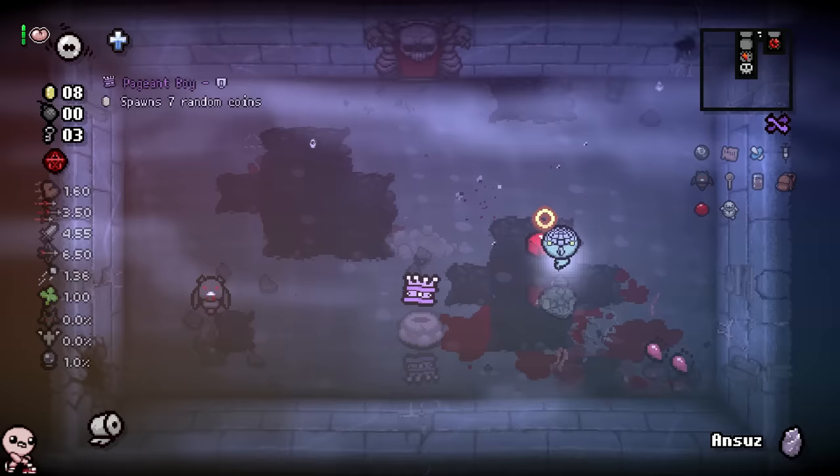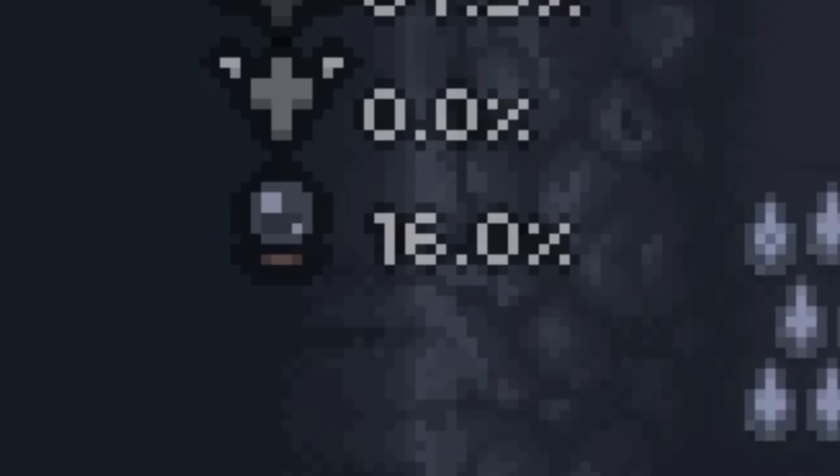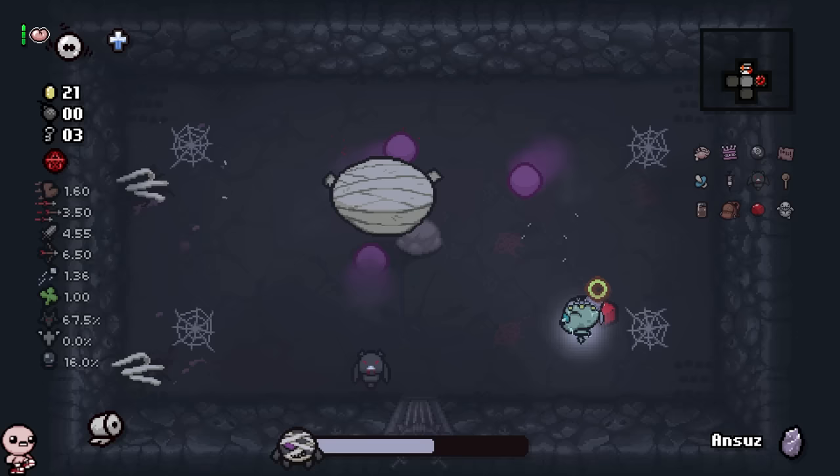Pageant boy - that's disappointing. Downpour into flooded caves - have you ever seen anything more beautiful in your life? Plus 15% planetarium chance, gonna be useful. I guarantee it's going to pay out, specifically on depths one. This is the worst boss for me to fight - if I don't kill him quick, it might be over.